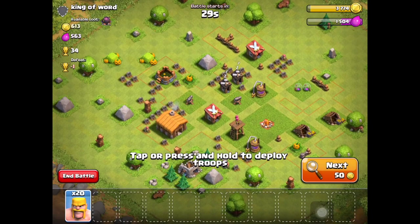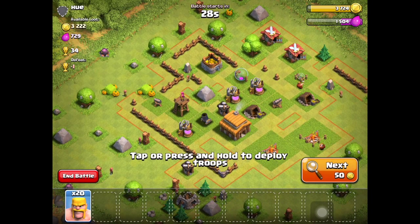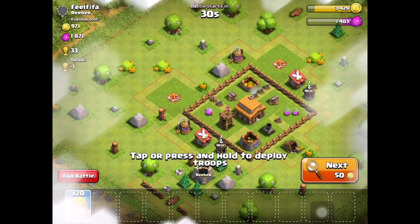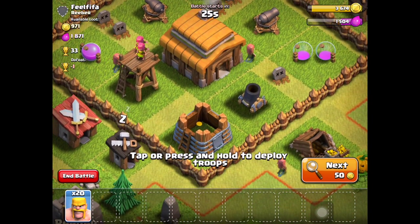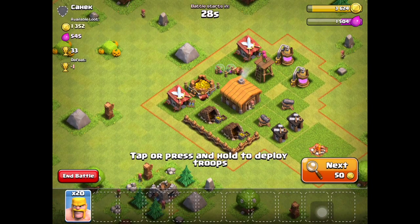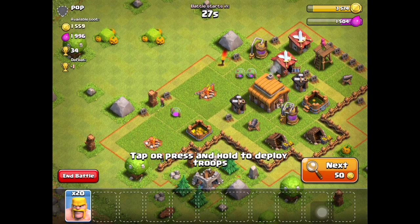Looking for a base that can give us around 200 gold to reach 4000. This one might not target the gold first - too little. Watch out for the mortar - that black tube that shoots balls dealing splash damage, hitting many troops at once. Those can be deadly.